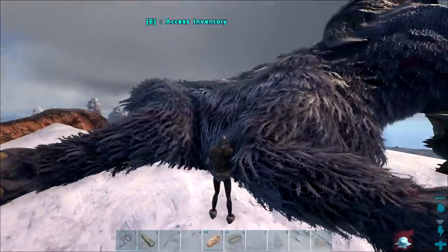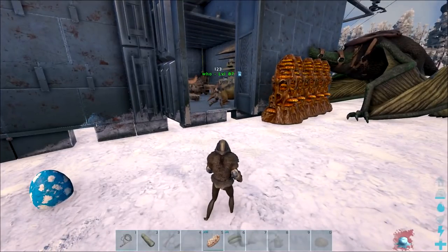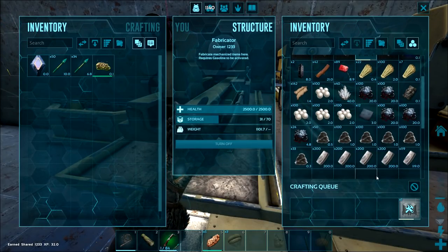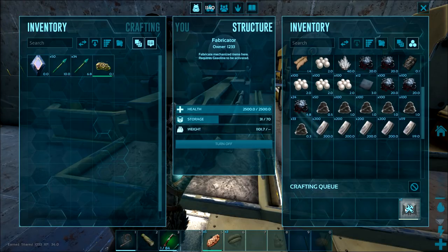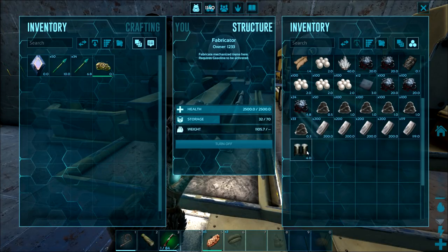We'll cut back once it's tamed up and we can go farm some wood. In the meantime, we're just going to be grinding out some metal. Crafting up the cooking pot — who got all this shit together? That's awesome. Mammoth's still taming up. There we go, industrial cooker.